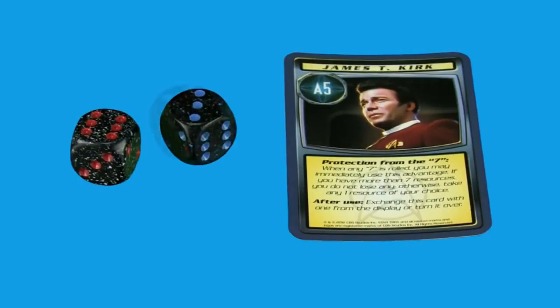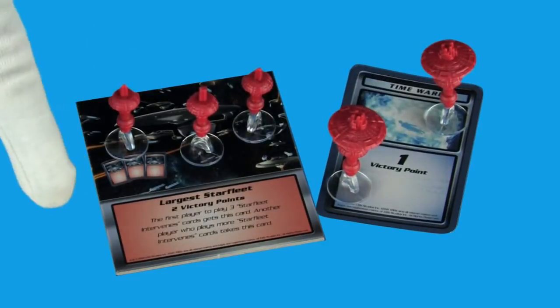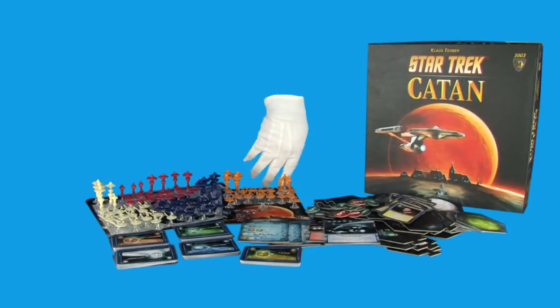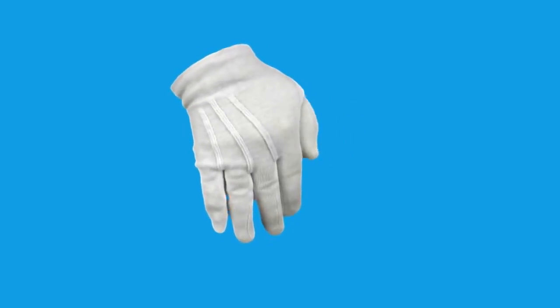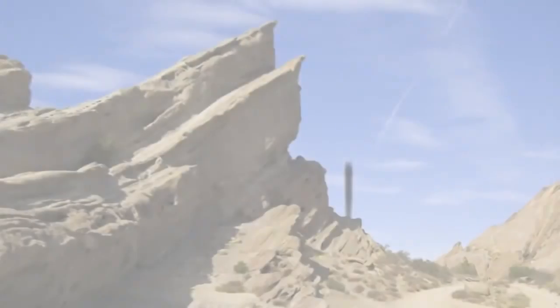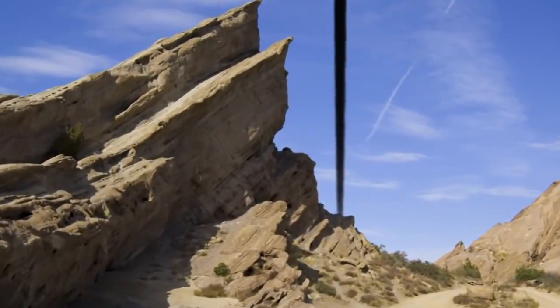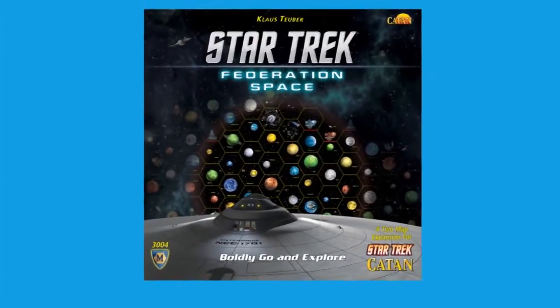Play continues until someone has 10 points during their own turn — between stations, development cards, and special cards — the first player to 10 points wins. And that's Star Trek Catan, a game that boldly goes where no game has gone before. Sterling display of command today, Ensign. I can't remember why we demoted you — let's see what you can do with a real starship. Glover, don't reverse the polarity! The polarity was just fine the way it — [explosion] Oh dear. Join us next time, where we figure out exactly where we've landed in the Star Trek Federation space expansion.